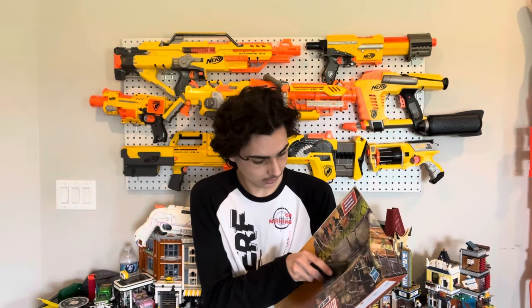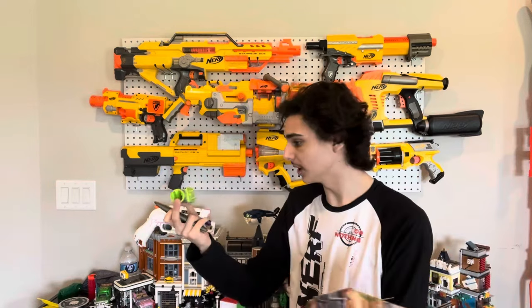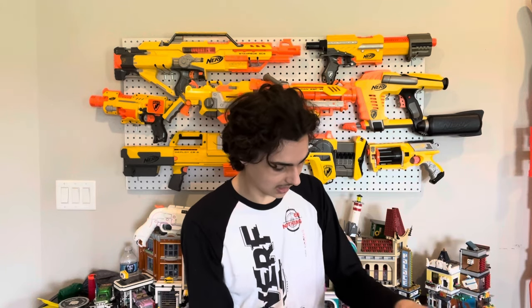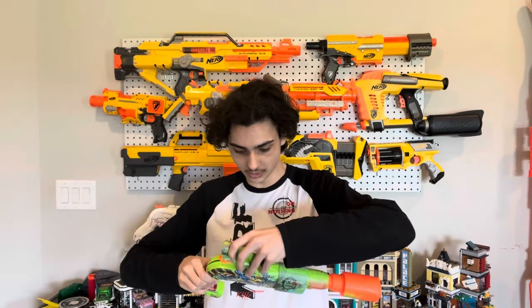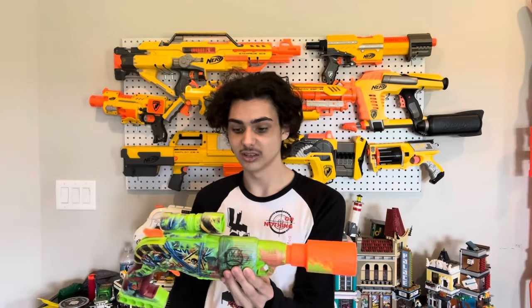We have the scope, which just goes on the world's smallest tactical rail. And 16 darts, which almost look like original Zombie Strike darts but are a more neon-looking green rather than the sort of bright, nice green that the Zombie Strike darts were. And this thing looks — this is bad. This is not a good design at all.